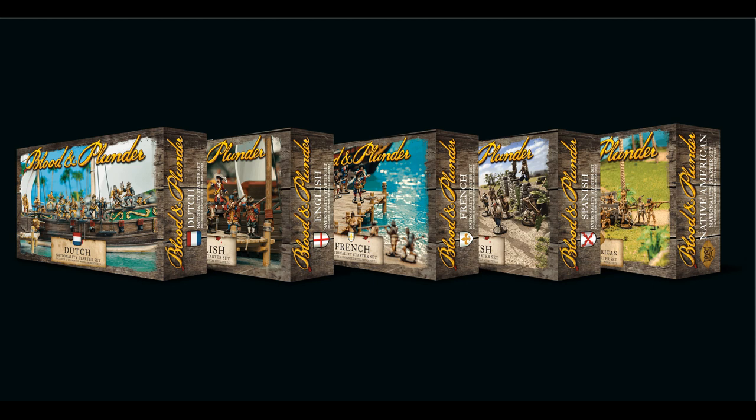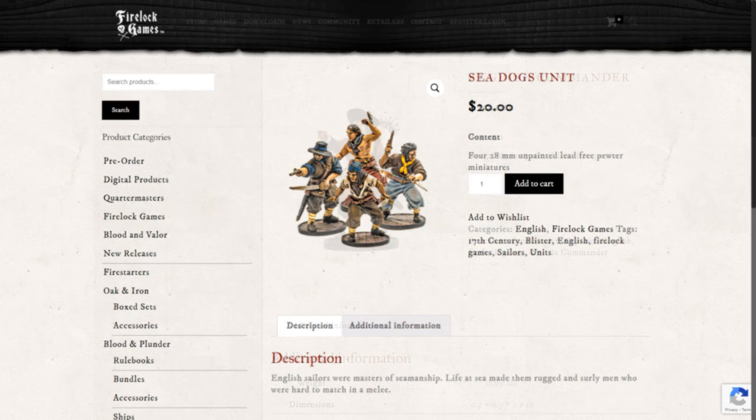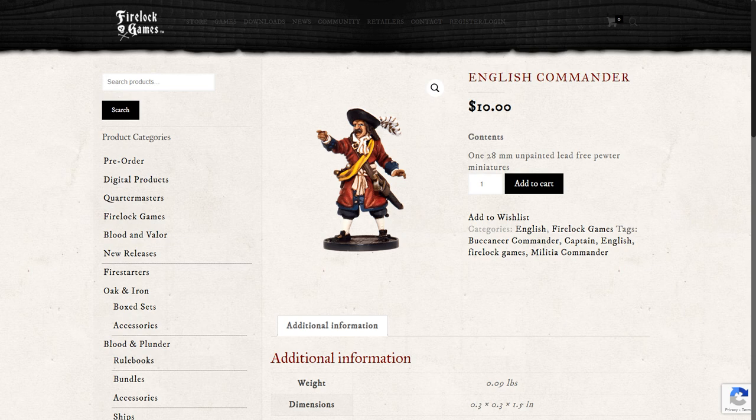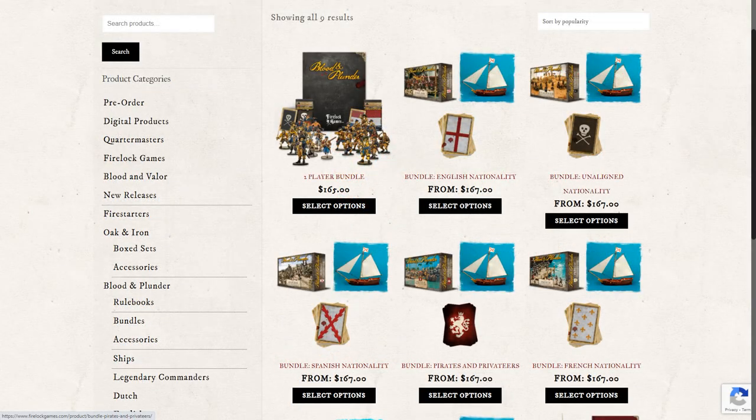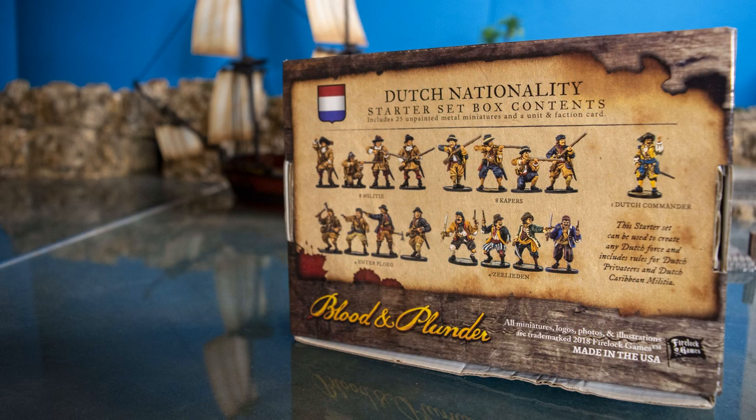Now let's look at how you can buy into the game. Firelock offers, at the smallest level, just a pack of four miniatures of each unit, plus commanders. They also offer discounts for bundling things together. The nation starter boxes — which is what we've been referring to — have 25 miniatures: basically six blisters of four minis each, plus one commander. Each nation has their own unique sculpt of the commander. Those are currently $120, and you save about $10 by buying the set rather than buying in individual blisters.